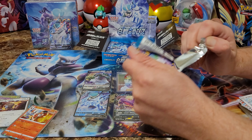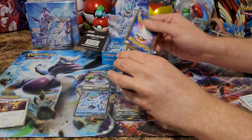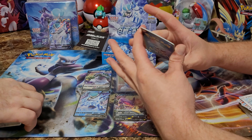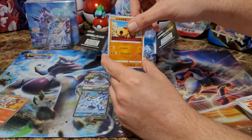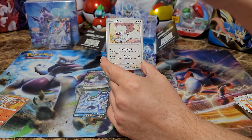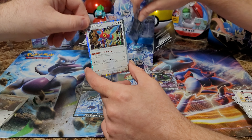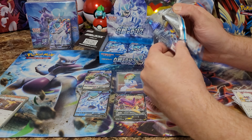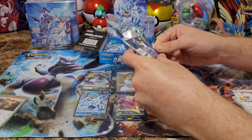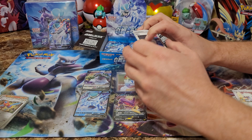We got two more hollows out of the set — let me pull that up and sleeve it. This might have been Sunday that we opened it — actually yesterday. Another hollow, let's go! We do have the Porygon on here but this is some good art. A lot of these hollows can be just as much as a full art or more than the regular Vs that come in the set.